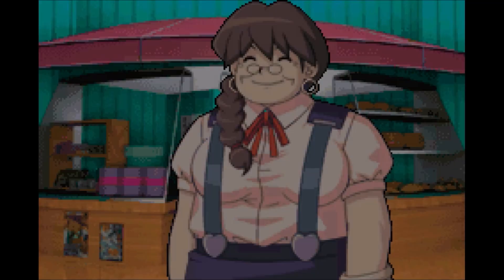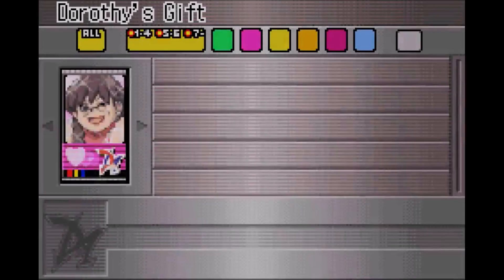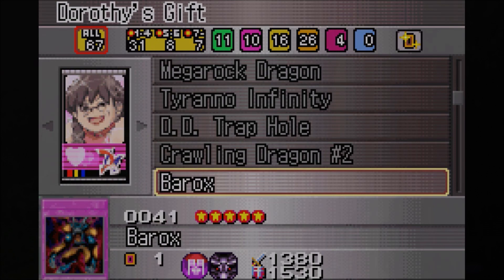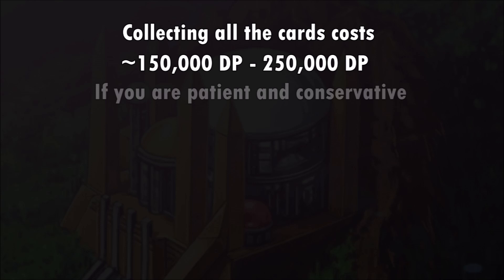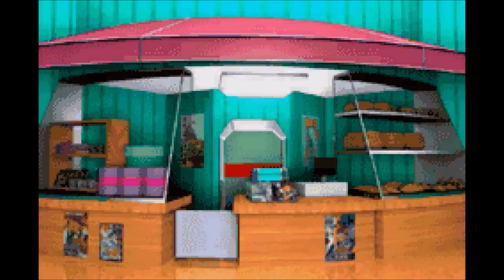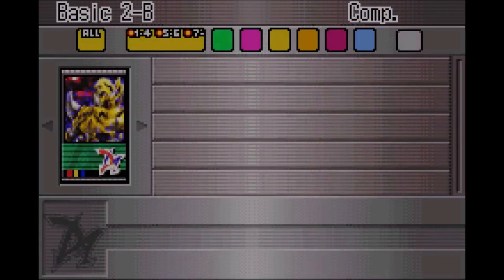Dorothy's Gift is expensive and you can only buy 10 of these packs per week, but your pulls will have an extremely high likelihood of giving you cards you don't already own. This means we can collect every single card in the game without having to unlock every single pack. Also, this is the only pack that contains Shining Flare Wingman, so you will need to buy it eventually. I estimate it's going to take 150,000 to 250,000 DP in order to get all the cards. You can save a lot of money by buying packs one or a few at a time instead of in large amounts, and you can also save before your shop visits and reset if you don't get the cards you want.